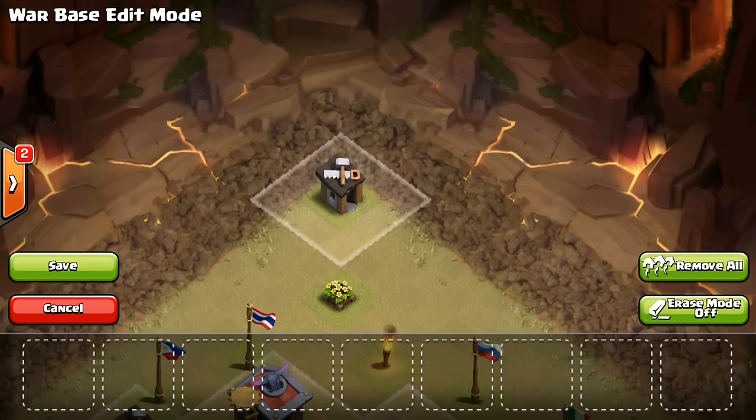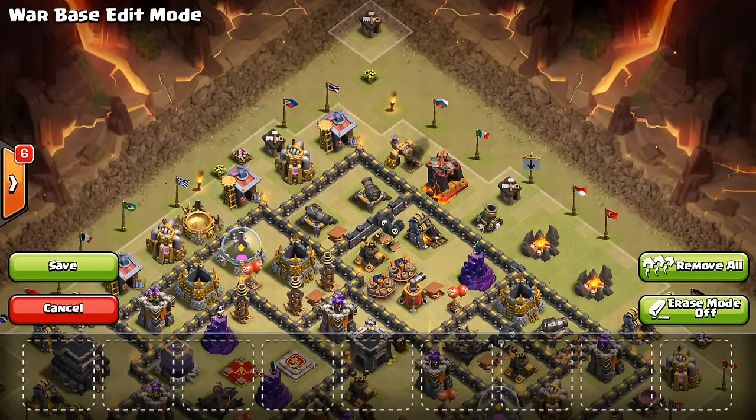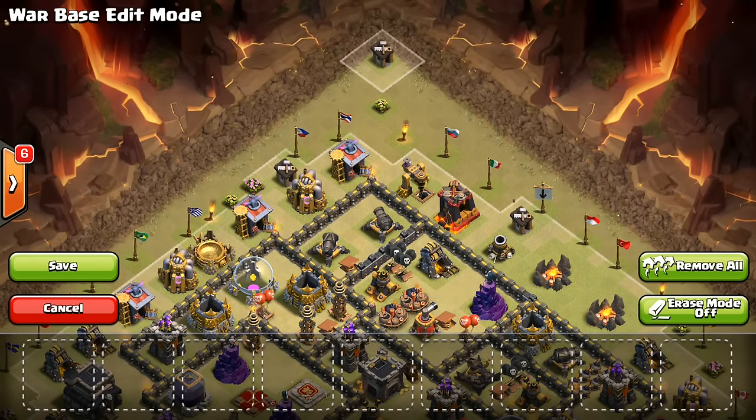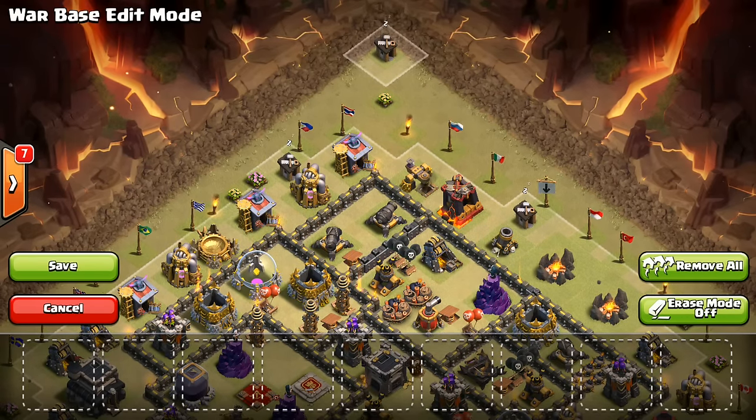The corner builder's hut. Originally this was frowned upon because it was used as an anchor to lure out CC troops, but at this point in the game, lures aren't really that big of a thing with a poison spell. People aren't luring out the CC and bringing it to the corner, so it doesn't matter if you have that there. It's good because sometimes people miss it while scouting, they overlook it, and it can really come back to bite them at the end if everything's been taken out except that builder's hut in the corner. If they do plan for it, they'll drop an archer there, but it's worth a shot — it does not hurt to put it there, and if they do use it as an anchor, they're wasting time anyway by luring out the CC troops. So it's a win-win; I would recommend doing it.